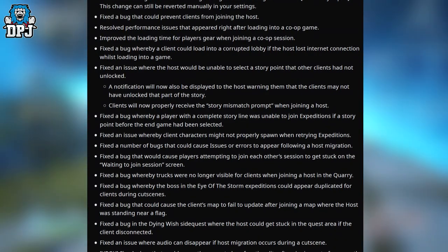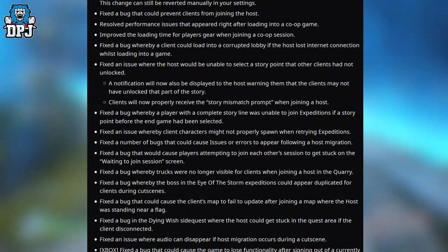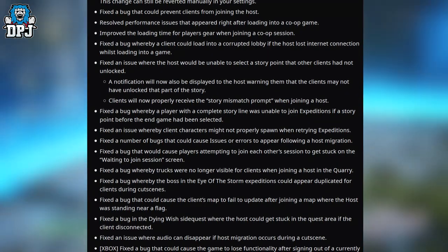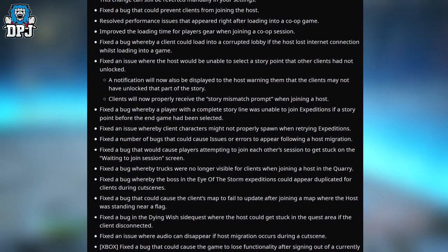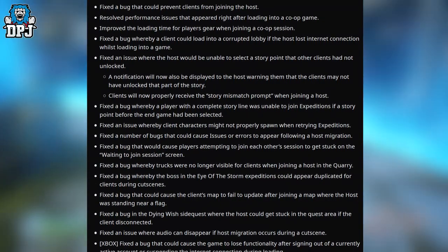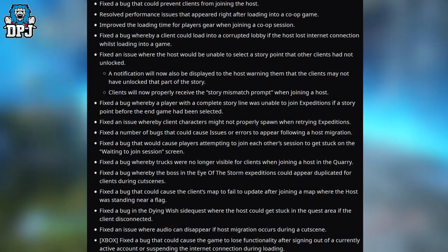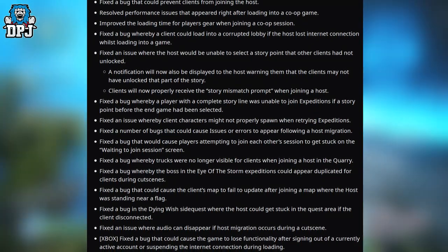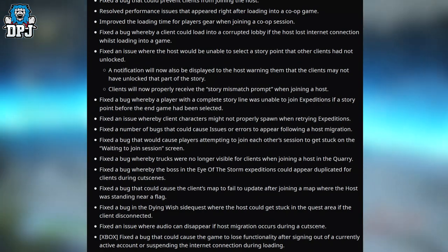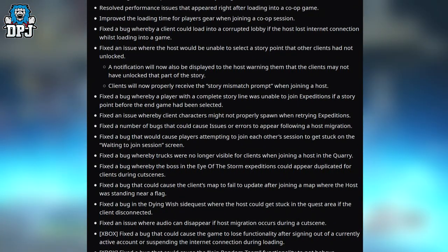Fixed a bug whereby a client could load into a corrupted lobby if the host lost internet connection while loading into a game. Fixed an issue where the host would be unable to select a story point that other clients had not unlocked. A notification will now be displayed to the host warning them that the clients may not have unlocked that part of the story. Clients will now properly receive the story mismatch prompt when joining a host.